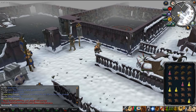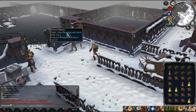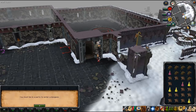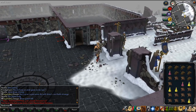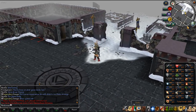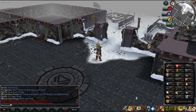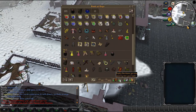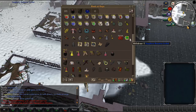If you type ::dung you get teleported to the dungeoneering zone which is fully working - all the floors are working 100%. You will need a ring of kingship, make a party, bank everything - all the stuff like you need to do in RS for dungeoneering. With that said, actually all the skills on here are 100% working, so there are basically no flaws anywhere in the game, and they are continuing to make new content.